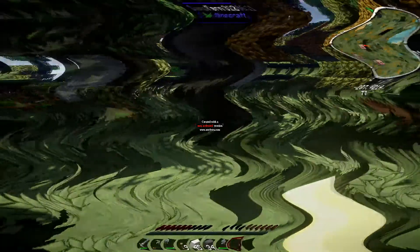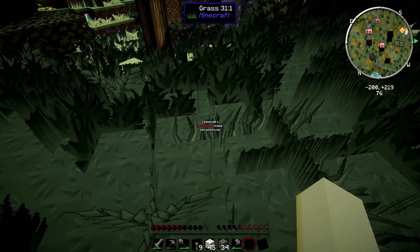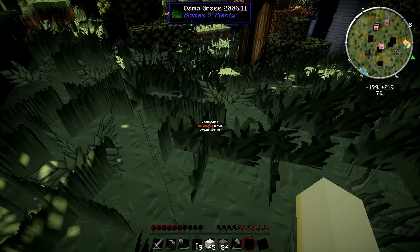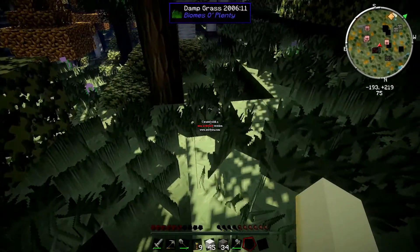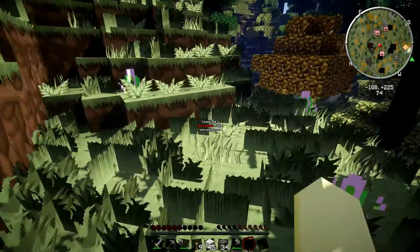Let me stop recording. Anyway, as I was saying — see how the vanilla grass is waving in the wind thanks to the shaders? The ferns as well. But the Biomes of Plenty grass is not. I had meant to take care of that before but I forgot. And the shadows just look like crap. So anyway, fix that eventually.